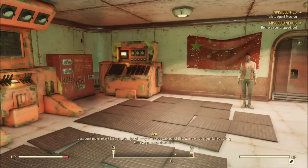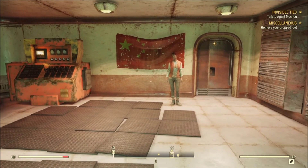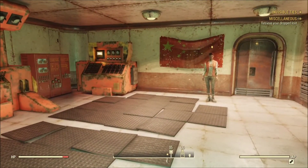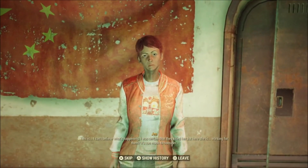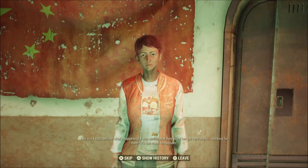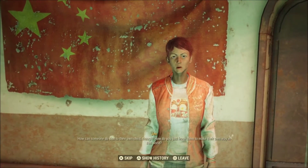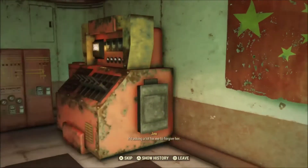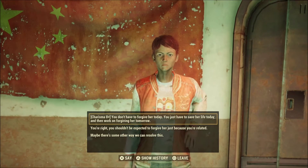Just don't move, okay? I'm trying to think of a way where you walk out of this — where we don't just kill you along with everyone else down here. Well, this is crazy. I can't believe what's happening. I was certain that they killed her, but here she is, working for them? It's too much to consider. How can someone do that to their own child? How do you just leave them to make their own way in this world? He's asking a lot for me to forgive her. Teenagers.